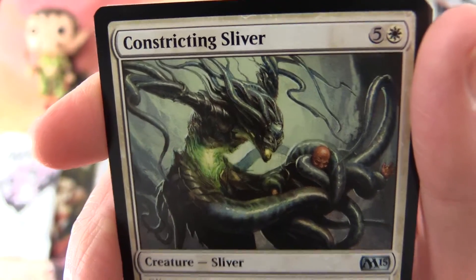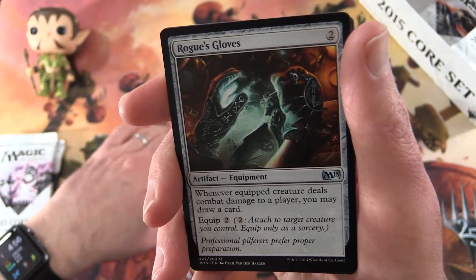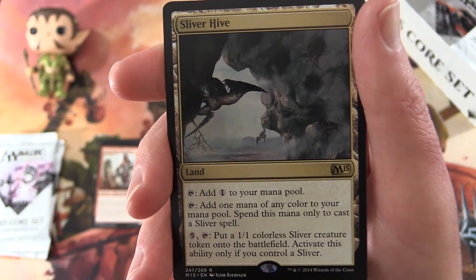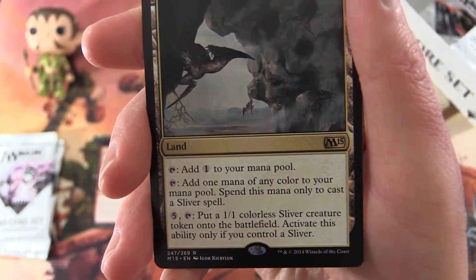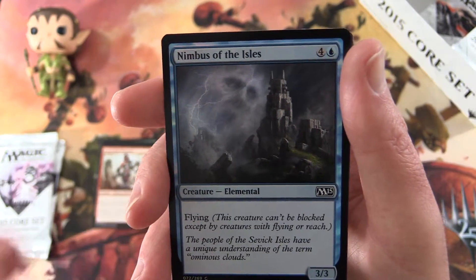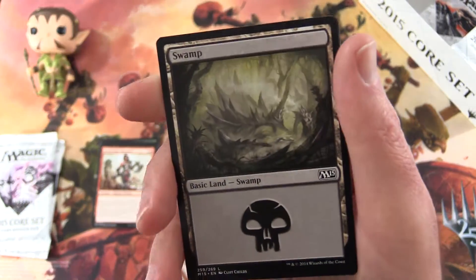Constricting Sliver — that is cool. So we keep coming across these different slivers in this set. Must be one of the minor themes here, or maybe it's a major theme. So I've got two uncommons there. Rogue's Gloves, and the rare is a Sliver Hive. Nice. So this is a land — you can tap it for colorless mana or add one mana of any color to your mana pool, but spend this mana only to cast a sliver spell. And for five and tap, put a 1/1 colorless sliver creature token onto the battlefield — activate this ability only if you control a sliver. So that one is another good one with the sliver theme. And we get a nice foil Nimbus of the Isles — a creature elemental, 3/3 for five mana with flying. Creatures can't be blocked except by creatures with flying or reach.